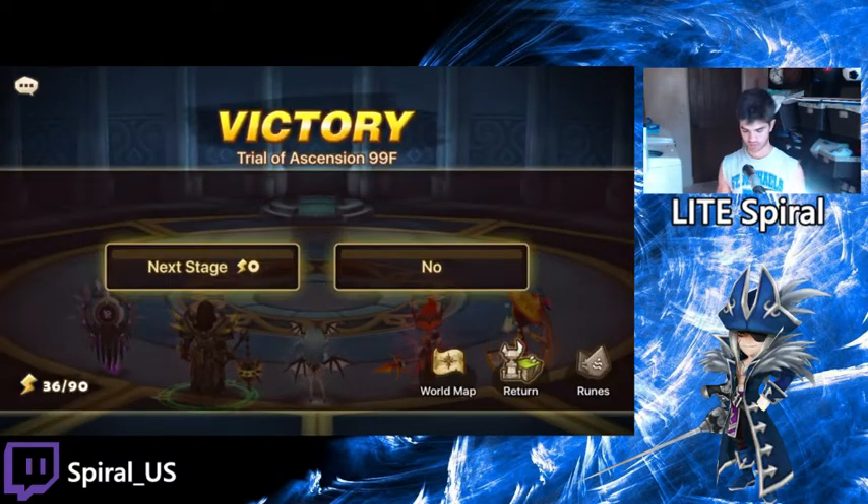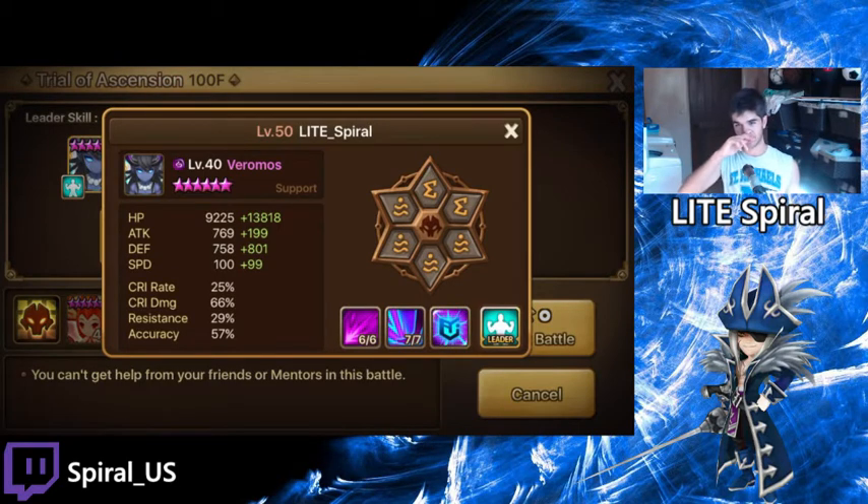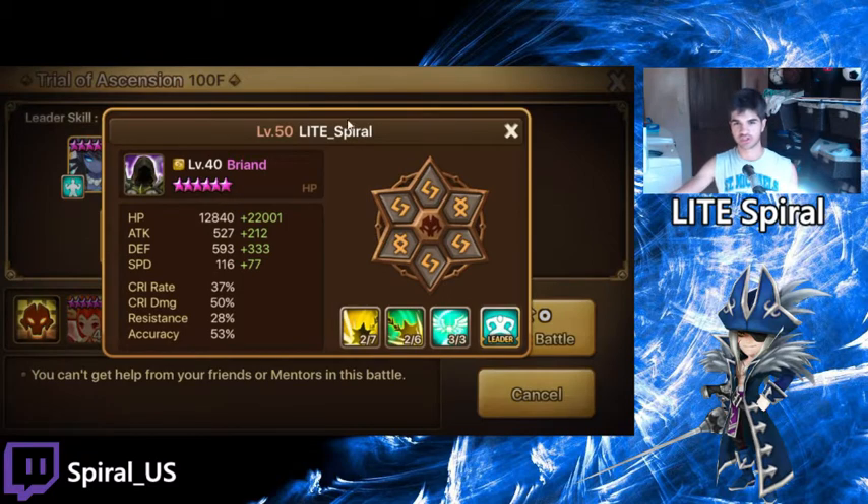I'll show you the runes really quick and tell you what you should note if you're trying to make these. Note that Vero is max skilled, has above 45 accuracy which is the accuracy cap for TOA, and he's fast and tanky. Here's Briand — note that he's on despair revenge. The reason for revenge is because if he revenges, he has a chance to despair. His third skill is maxed, he's got max accuracy, he's a little fast, and he's pretty tanky.